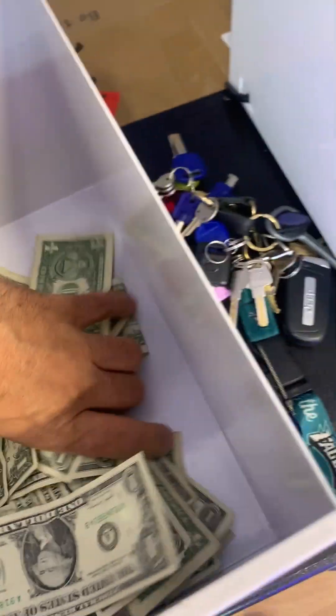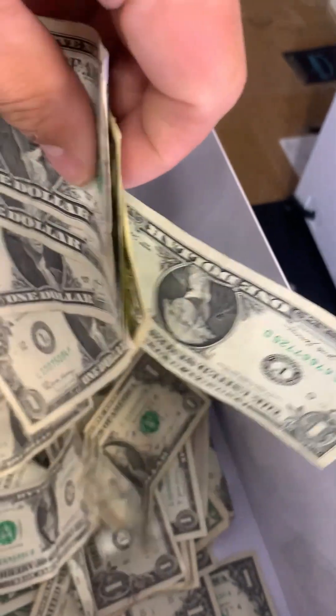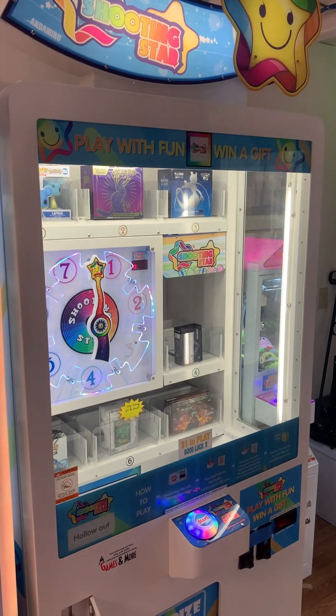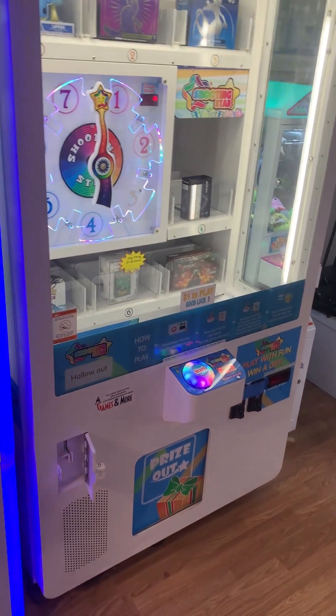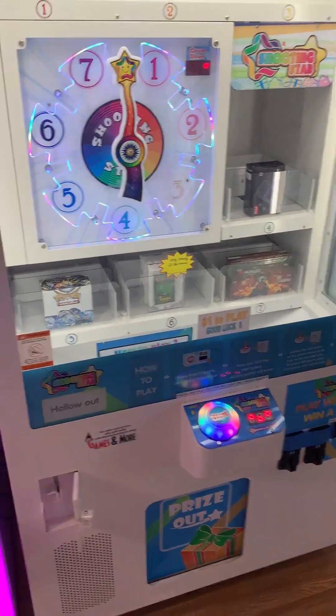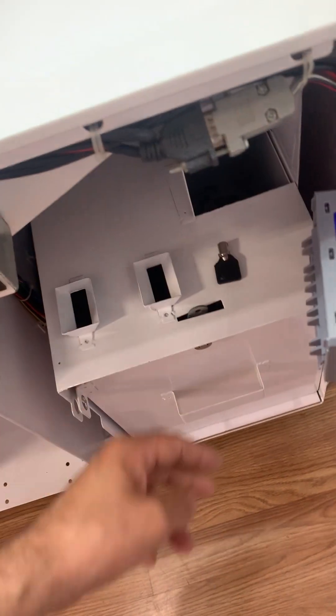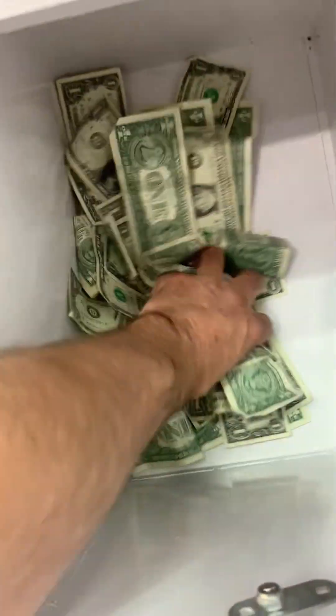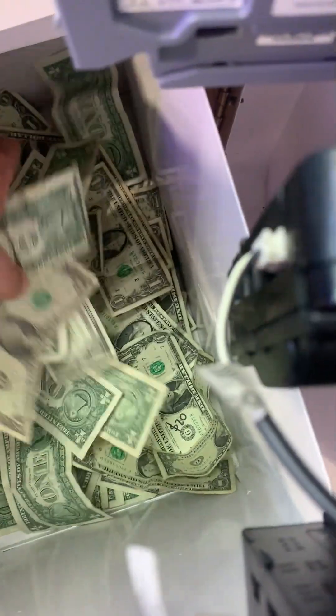We got some money in there, nothing crazy — looks like they are all ones. Now we are on to my favorite machine: this is the Shooting Star, it is an Andamiro machine. Beautiful machine, fun game — I freaking love it, I'm never getting rid of this thing. Let's see what it did for three weeks. There is one bill in there, we'll throw it down. We've got a cylinder lock with an inner key — opening this up, nothing crazy, only about a three-week collection. There are a bunch of ones in it, I don't see any $20s or anything crazy.